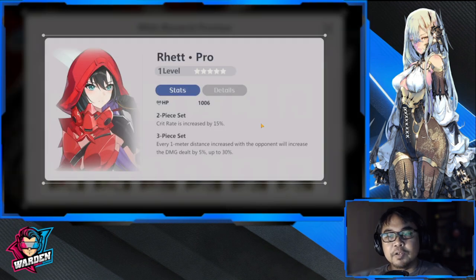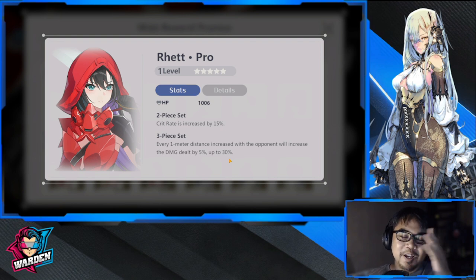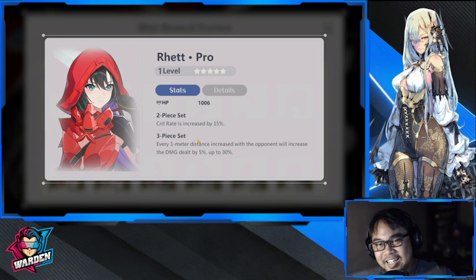The other play gives a critical rate increase of 15% — note that 15% is not that much. The three-piece set activation is: every one meter of distance increased with the opponent will increase damage dealt by 5%, up to 30%. That 30% cap is a nice bonus, and it's another solid set to have for Rita and other rangers.